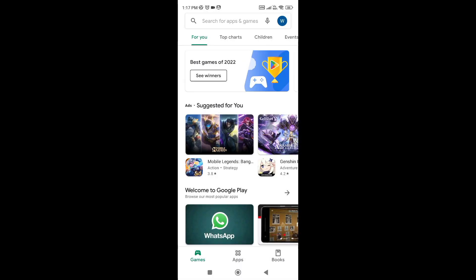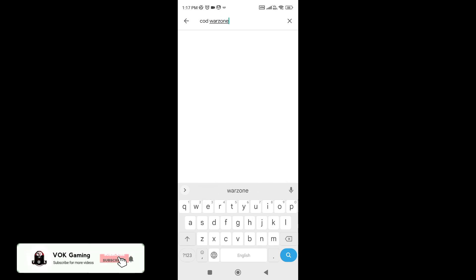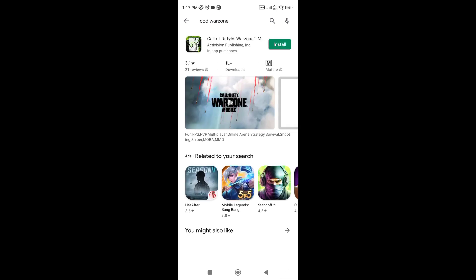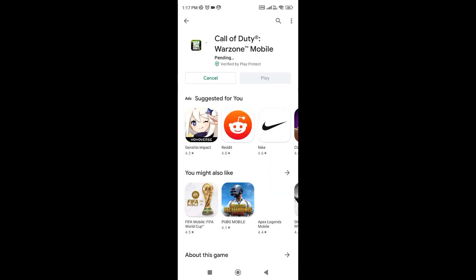In the search bar, type the app name. You can see the app in the app store. Now you can download the app. In our Indian servers, if you have a new email you can register for a new Gmail account, but you can release it on the Australian server. If you have a new Gmail account, you can log in and type in the new Gmail account — that's how you can download it.